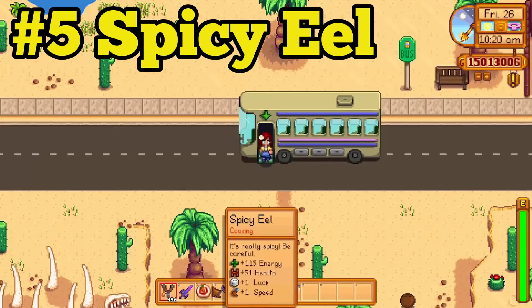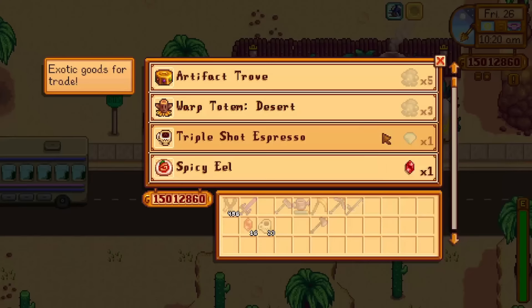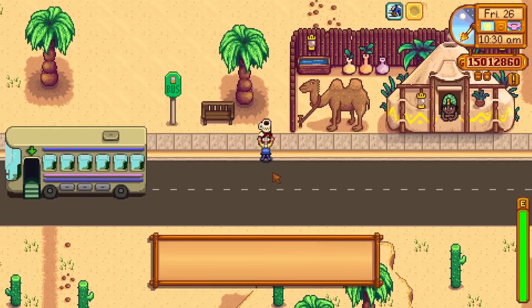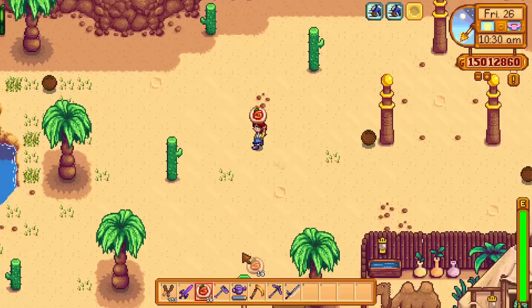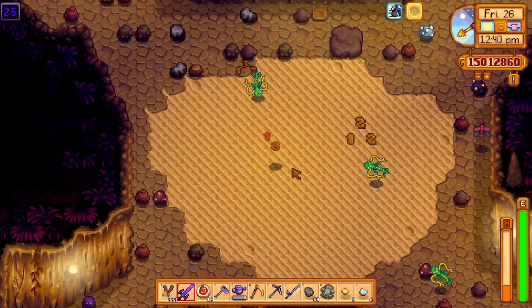In fifth place, we have Spicy Eel. Spicy Eel is actually just a really good thing to bring with you into the mines. It will give you plus 1 to your luck and plus 1 to your speed, so it definitely has its uses. It is true that there are much better food items in the game, but Spicy Eel is just incredibly easy to obtain, meaning you can get quite a bit of it in the early game, making it very useful until you get better food.